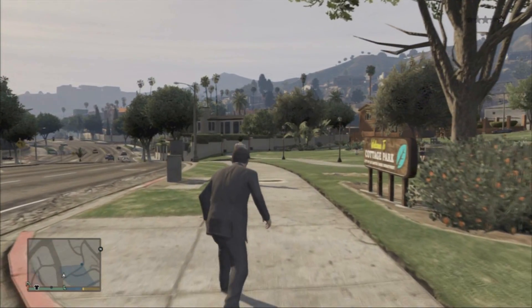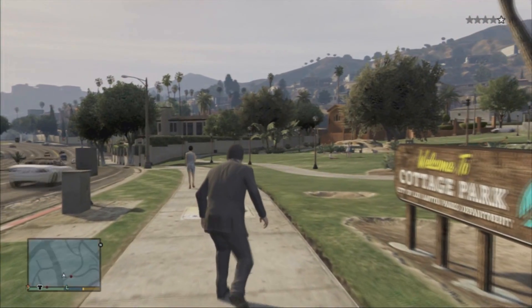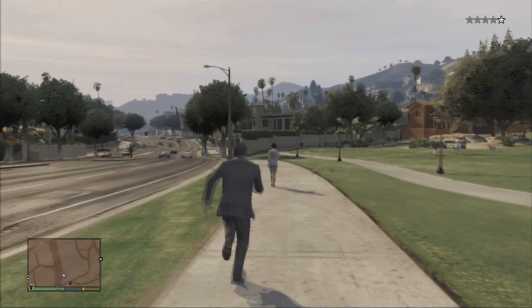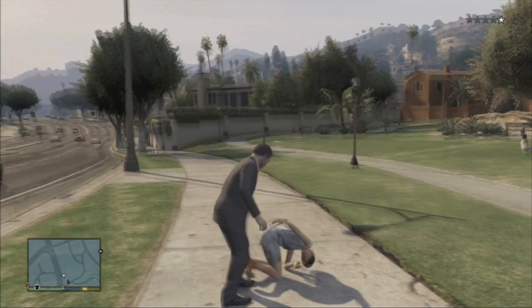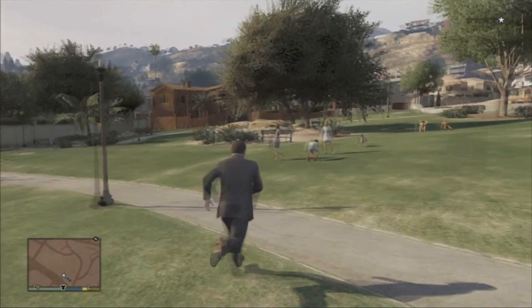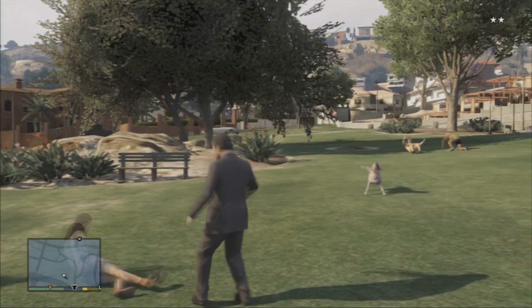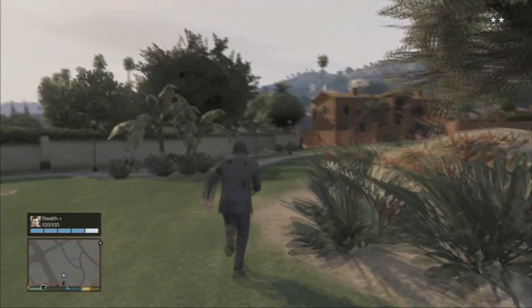Note that it doesn't matter if they see you or if anybody else sees you — you still level up your stealth. When you go into stealth mode you're a bit slow, so I sped up a little and stuck behind her. She saw me and I still killed her in one shot and got the points. Watch it again — she saw me too, but look, stealth went up to 100%.